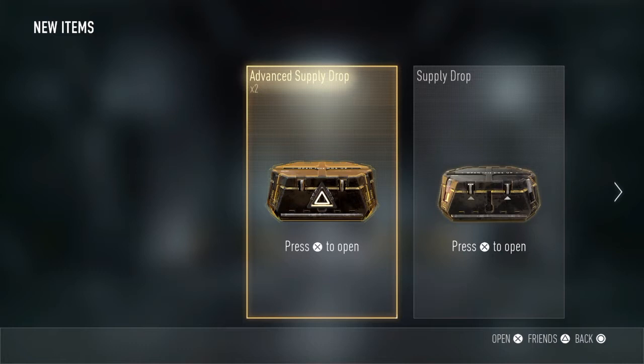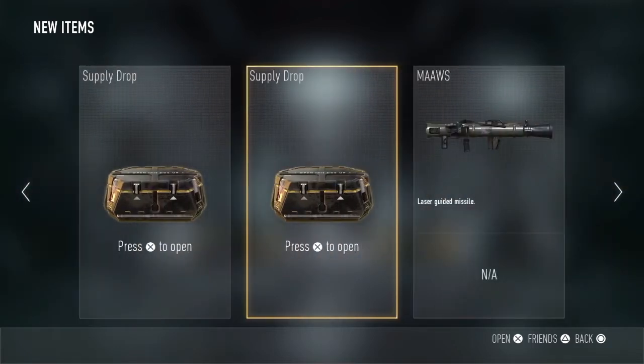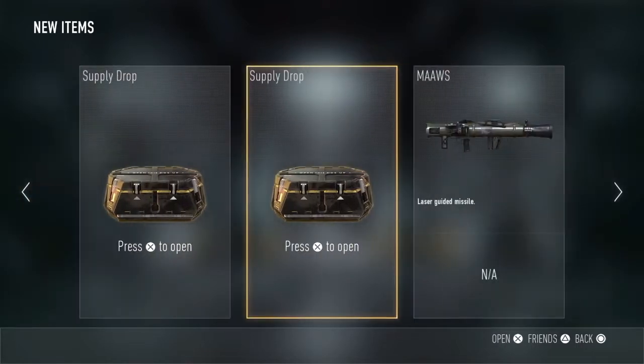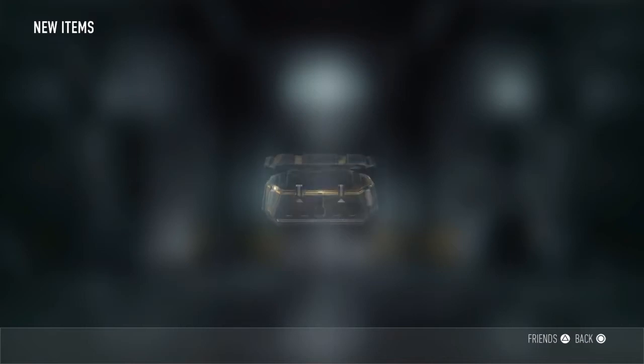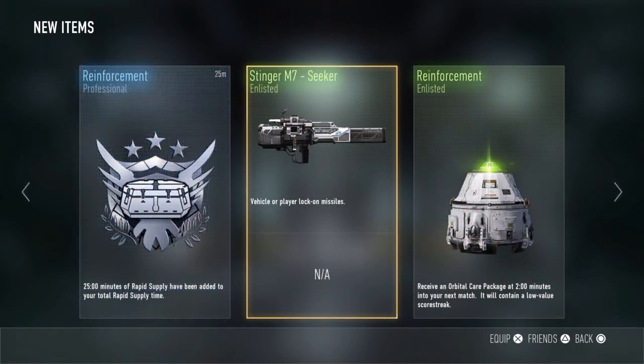Okay, so just press X on the Supply Drops. Here I go! Let's do this! What is it? The only good thing you got was the Rapid Supply.